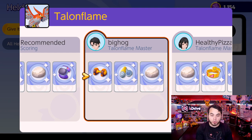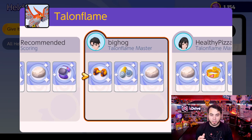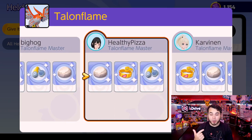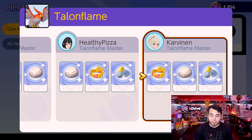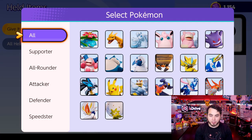Talonflame is a really cool one. We see Attack Weight — the more you score, the more attack you gain, and Talonflame scores a lot. Float Stone for movement speed and Scope Lens for critical hits, plus Muscle Band. I probably gravitate towards Attack Weight and Scoring Shield, but Talonflame scores so fast. Float Stone and Muscle Band are definitely essential on Pokemon like Talonflame.